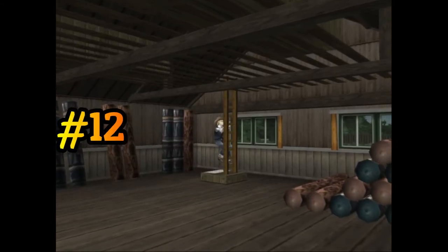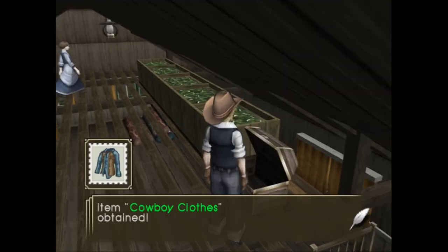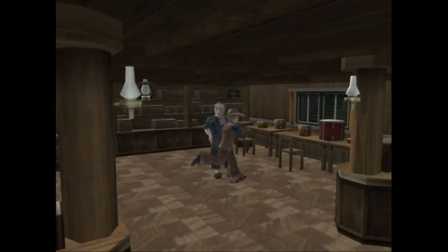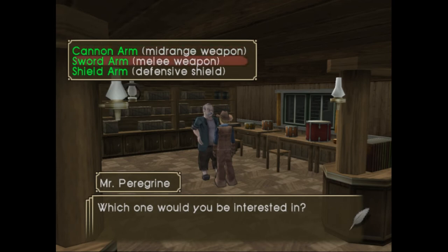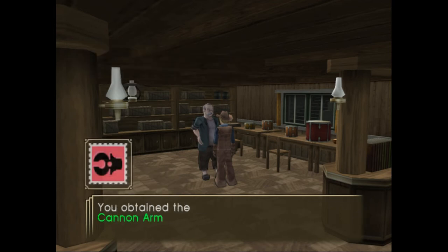Head up the stairs at the back of the carpet mill and you'll get the cowboy clothes. Then simply go back down the stairs, talk to Mr. Peregrine and he'll give you one of three frames. I recommend using the cannon arm because you can make powered bird legs with that later on.